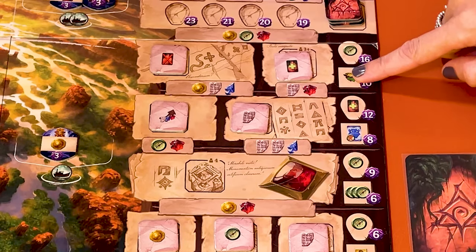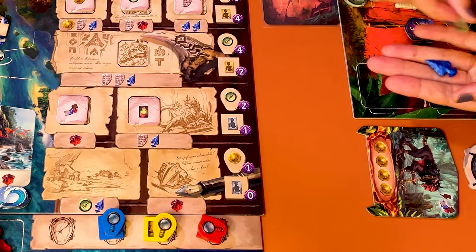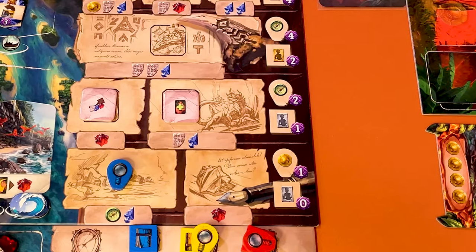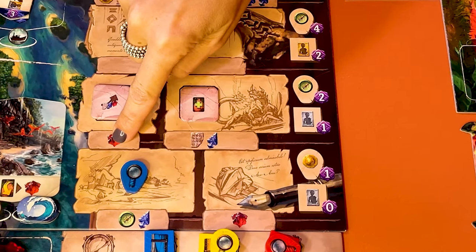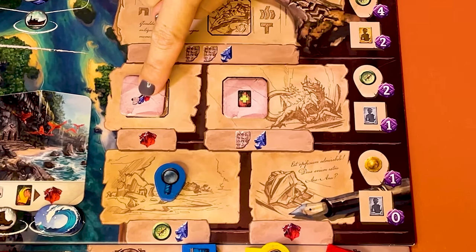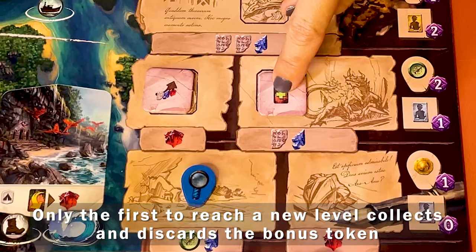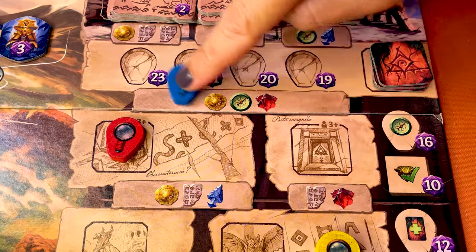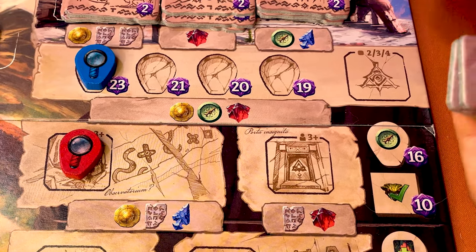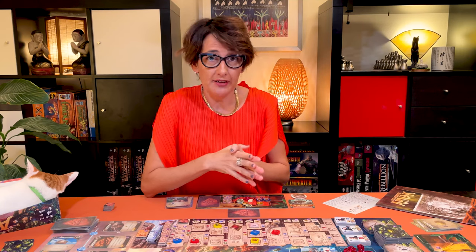Here you gain three compasses, here you get a free artifact, and here you can defeat a guardian for free. To go up one level, pay the cost indicated here, like one compass and one arrowhead to move up here. Then you would have a choice of paying either one jewel to move here, or one tablet and arrowhead to move here. The difference is that you would pick a different bonus token — here a resource upgrade, or here an extra card into your hand. Once you reach the top level, you've reached the temple. Place your magnifying glass on the leftmost empty space, and also look at the bonus tokens and pick one to get its reward immediately.